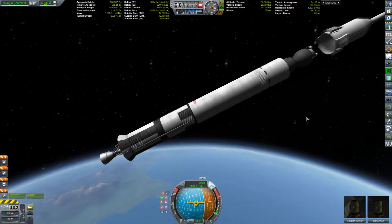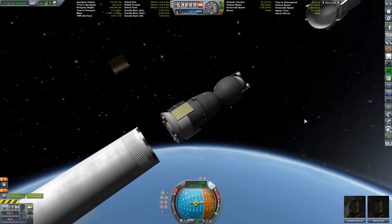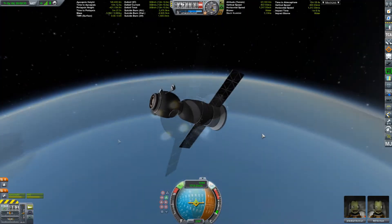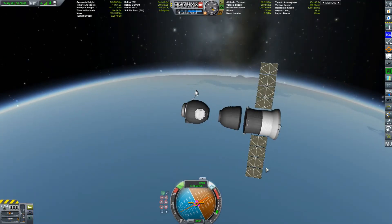You've got Soyuz in orbit — that's just getting rid of the launch escape system. It does have a jet as well but it doesn't activate correctly once fairings are off. So what you're looking at right now is three parts: you have the orbital module, the descent module, and the engine module. Just three parts — a nice and simple solution.